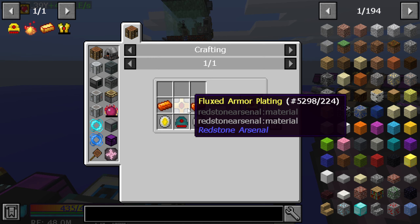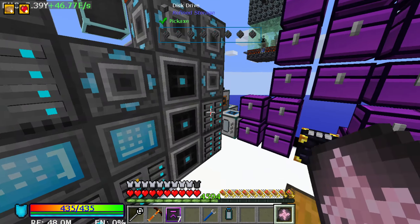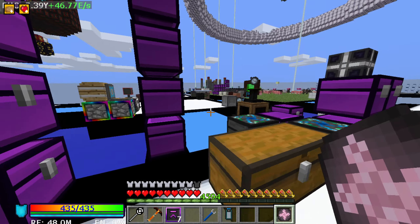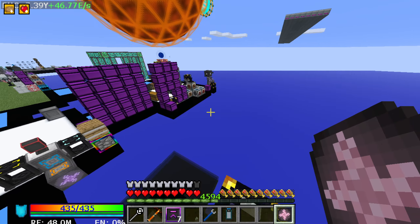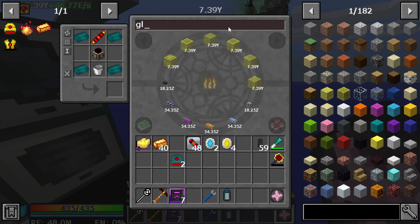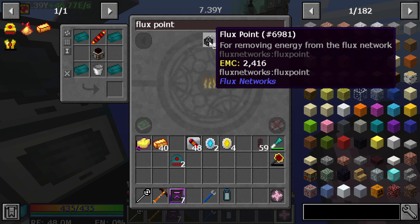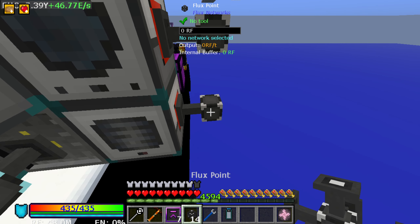Now we can craft these. We need flux electrum plates - four of them. We have a compactor over here... we do not. Maybe it's somewhere over here - let's add it to the list. I probably need this fluid thing. I should just flux point it - not fluid, fluix. I can't English today, nothing is working for me, so I can't play Minecraft.